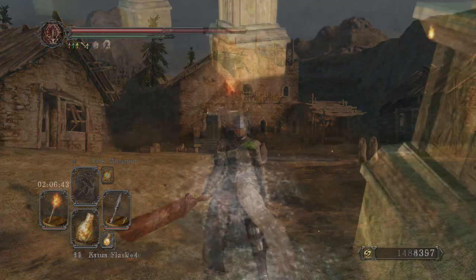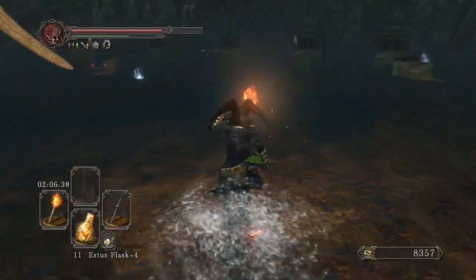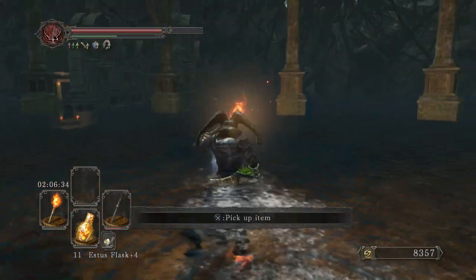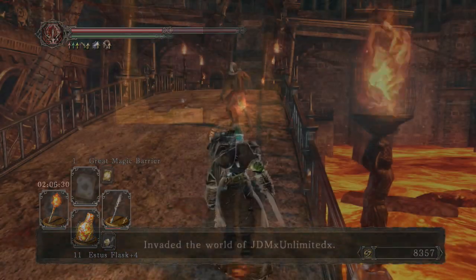If you don't know how to get this weapon, all you have to do is go towards the end of Shrine of Amana, go to the area where the Peculiar Kindler usually invades you, and in that little area you'll find this weapon. That's how you get the Red Iron Twin Blade.